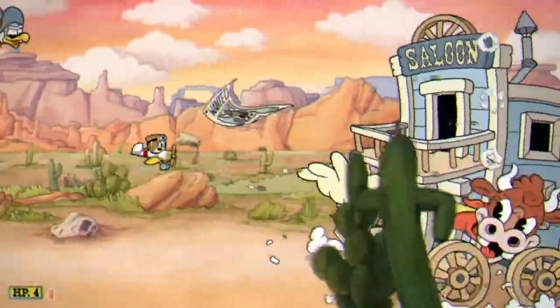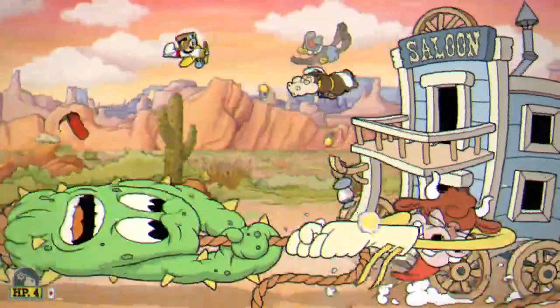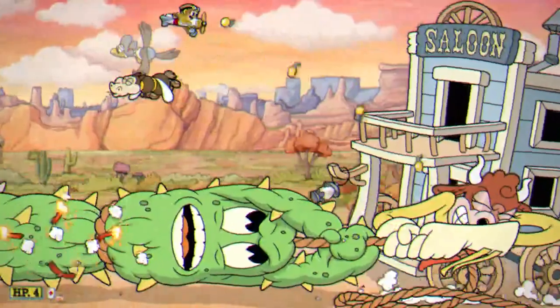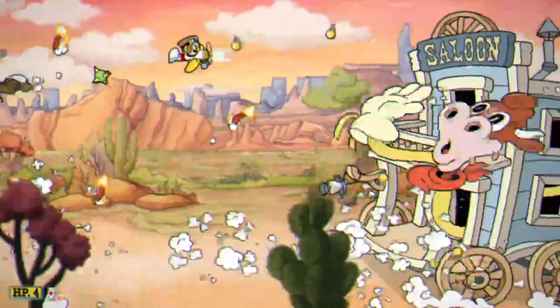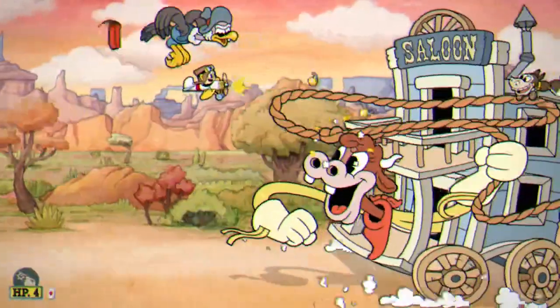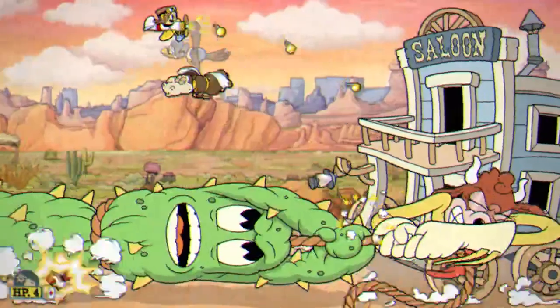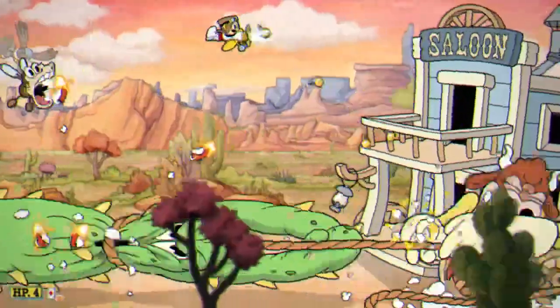Her other attack is a massive lasso. She'll throw her rope to the left, which can hurt you, and then yank a massive cactus to the right. The best way to dodge this is to move all the way to the top or bottom of the screen away from the lasso as soon as she starts throwing it. The cactus comes out faster than you'd expect, and if you wait too long to react, you're going to get hit.